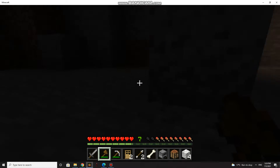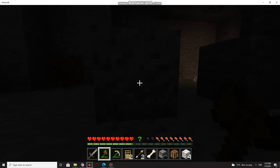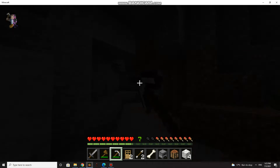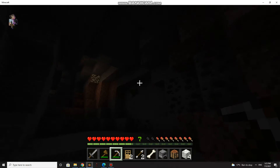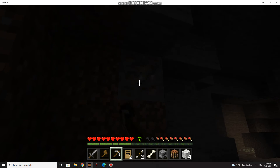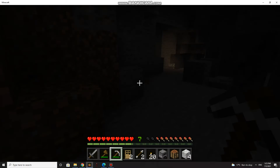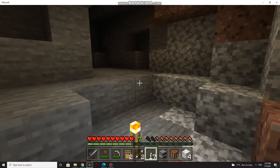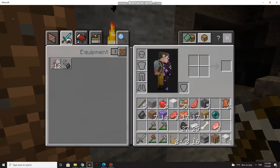I know where this place is. I killed the enderman right in front of me - he can't hit me, that's why I killed it. One enderman I killed out here, another I killed inside. I'm gonna try to find a lot of iron. I'm gonna make a torch because when I watch videos I can't see the places, so I'm gonna light all the areas.